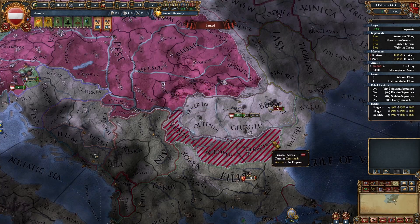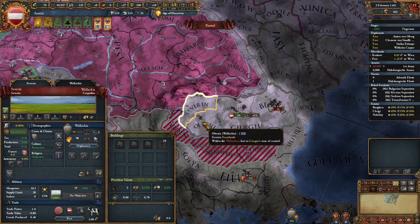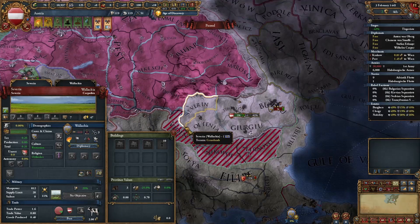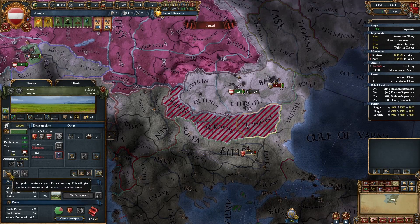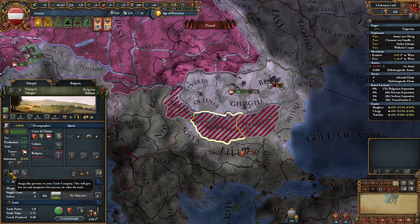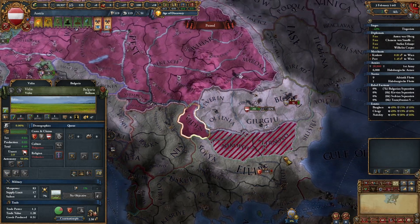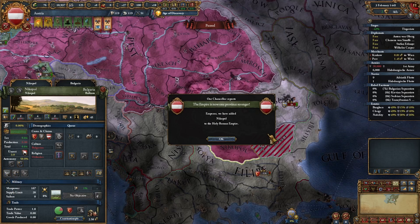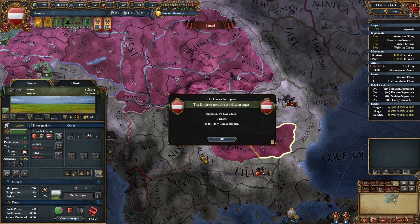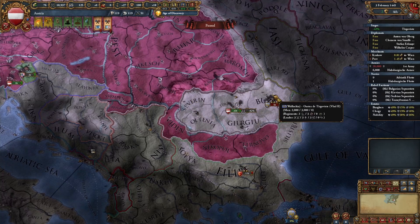Now let's increase the number of his provinces that border the Empire, so that now every single one of the five does. At the moment it's only these two, but if we add Vadin, Nicopal, and Tovino into the HRE land and update the map mode — there we go. Now all five of his provinces border the Empire.